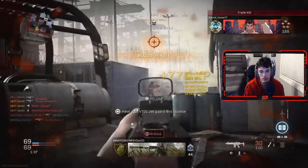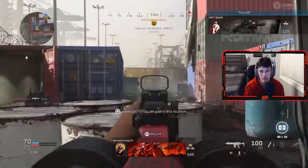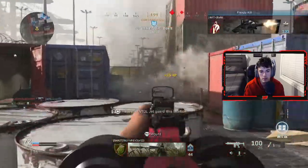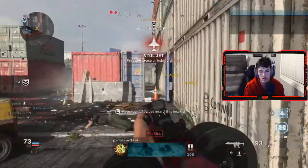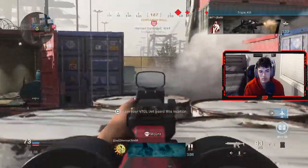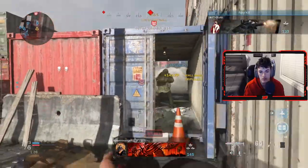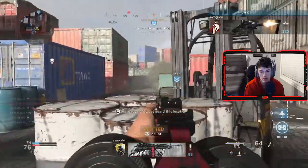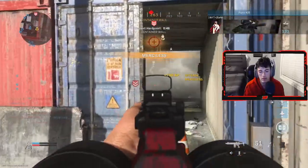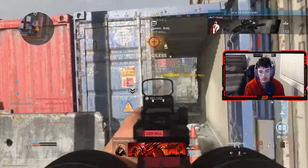My favorite to play on Shipment is Domination, just because it is so easy to control the spawn. Literally, if you're having somebody spawning all the way to C, with the perfect teammate I guarantee I could easily drop 200 kills — so when that does happen, be ready for the video. There's been many gameplays where I've dropped over 100 kills. I think I played 5 games yesterday and 4 out of the 5 I honestly dropped over 100, maybe 110 kills, so it is insane.